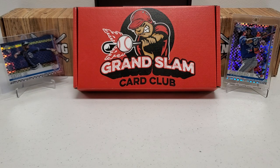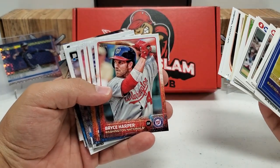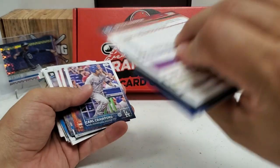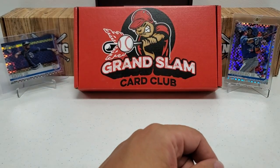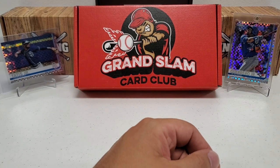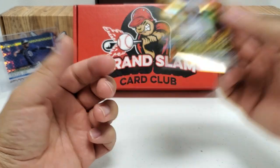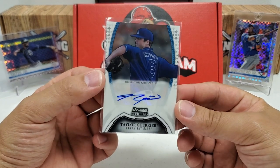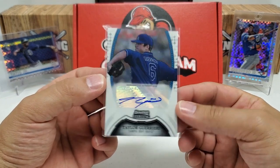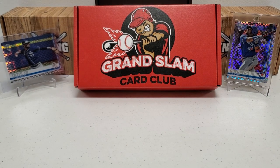We didn't pull anything monster, but quite honestly the real big hits were: that Bryce Harper from 2015, and in all honesty the other real big hit — the Ke'Bryan Hayes Rookie of the Year favorites refractor from Bowman. And then the auto, which was kind of guaranteed because they gave it to us — the Taylor Guieri. Not the best month as far as our luck goes, but that happens — it's luck of the draw most times. Still a fun break, and I'm definitely going to stick with the Grand Slam Card Club for a while.